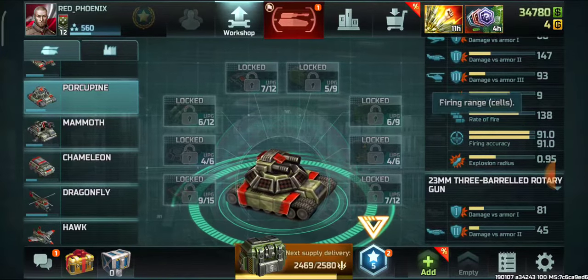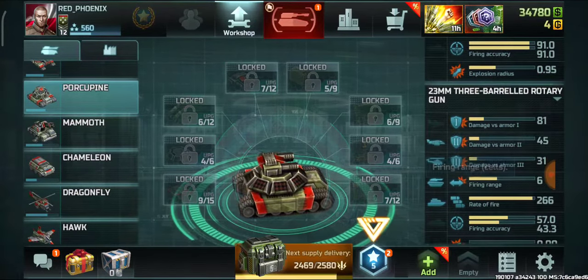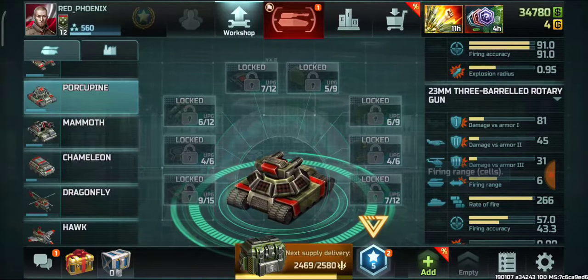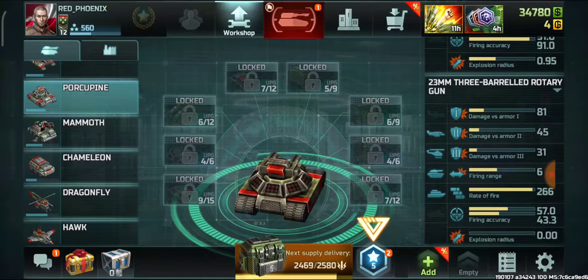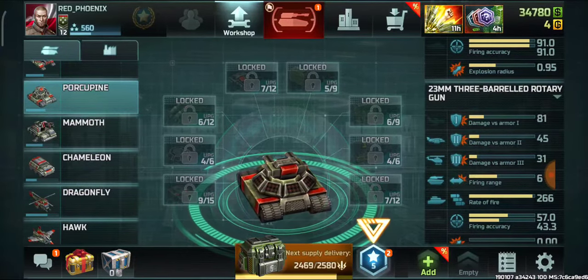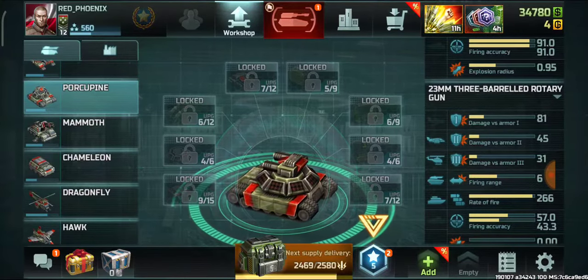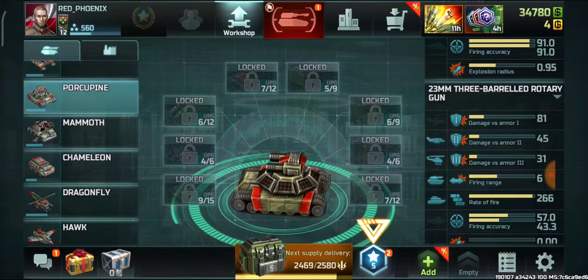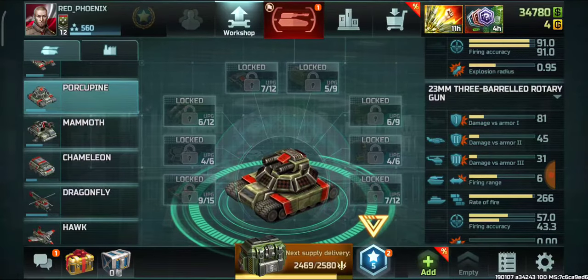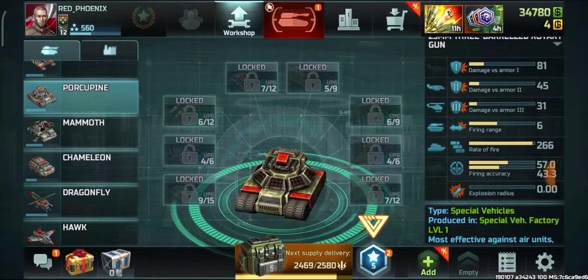The machine gun range is 6, which is a lot less than the SAM launcher's range of 9. When a helicopter or airplane is within the 6-cell radius, it will start attacking air units. If there are land units within its radius, the machine gun can also attack them, making Porcupine an anti-air tank with the capability to attack land units.